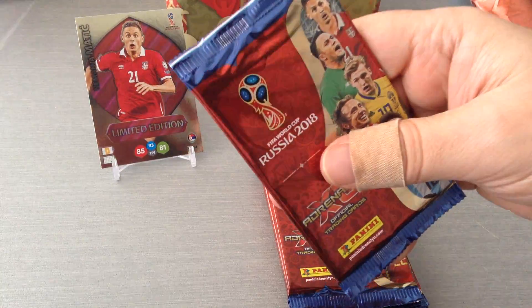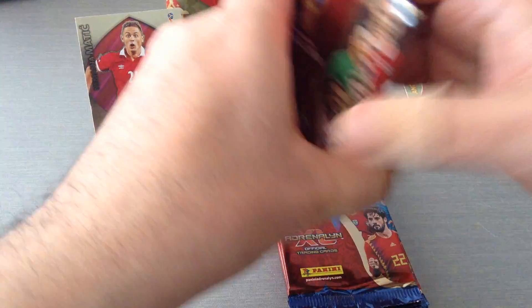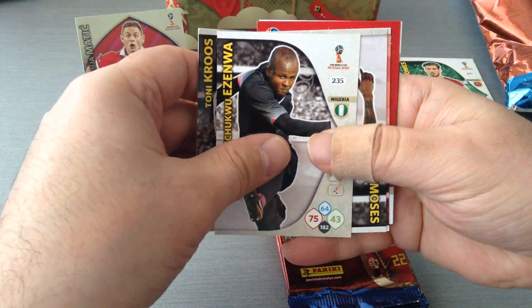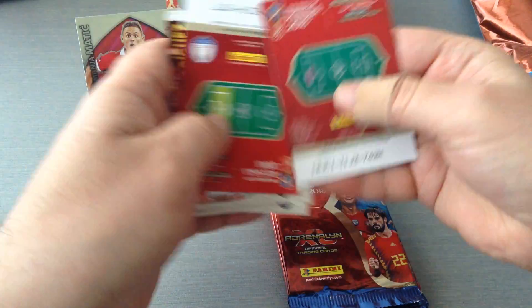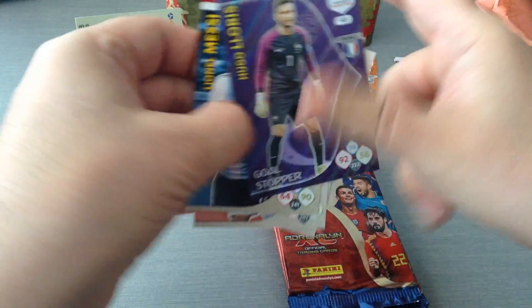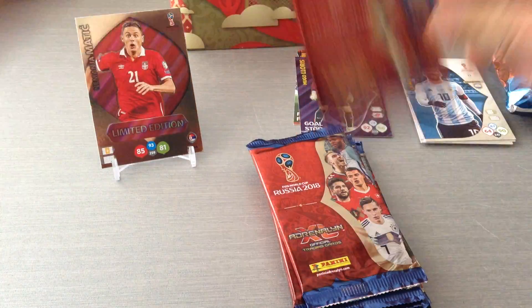Let's see how many different special cards we're gonna pull and if we're gonna have any packets that contain no special cards. Tony Cruz, Enziwa, Moses, Rodriguez, Messi and Loris — goalkeeper. Very common goalkeeper.